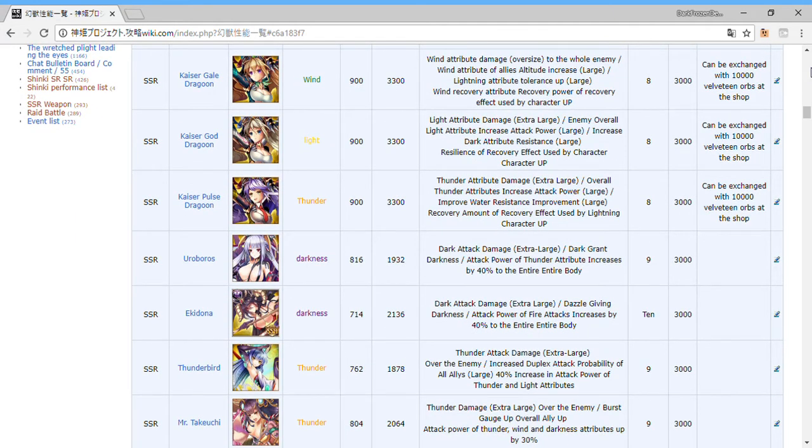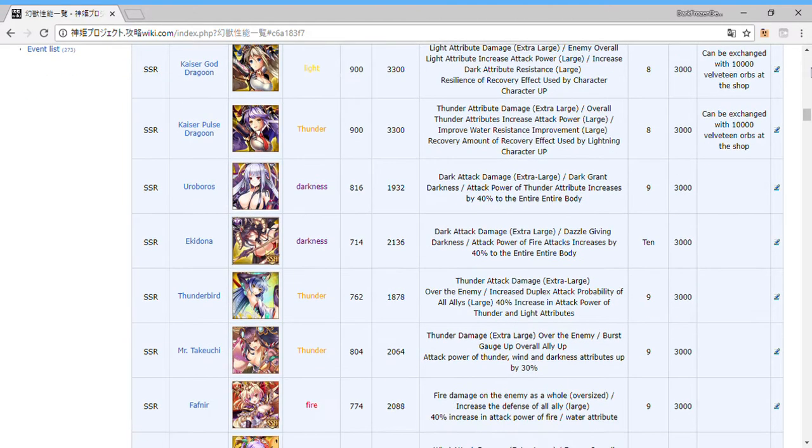No one else really comes close in stats. Oroboros and Echidna are dual-element, so they increase the power of two elements. Behemoth and Takamikatsuchi also boost multiple elements, which can help if you have multiple element builds. For example, I got the last copy of Echidna I needed for level 100 — she gives a 60% elemental attack power increase toward both fire and darkness elements, and was a big help in her last event.